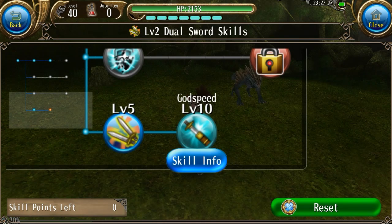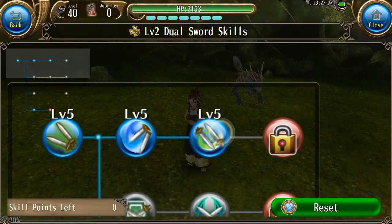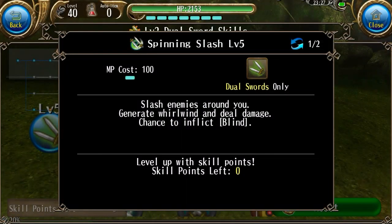Not only can we increase our dodge rate with skills, we can also decrease our target's hit rate. For dual swords, Spinning Slash is the best one for that. It has a chance to cause blind, which will decrease their accuracy, meaning that if you have a high dodge rate — or even a low dodge rate — you will be able to dodge a bit more often. This is a very good skill to get if you are using dual swords, I would definitely recommend getting it.